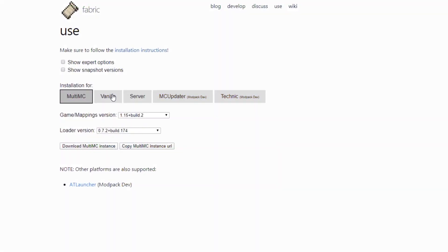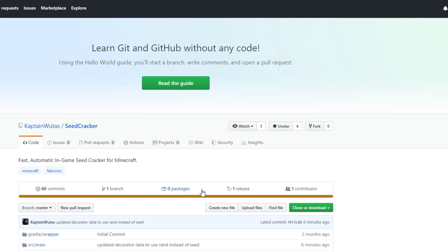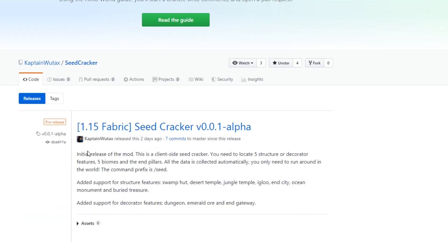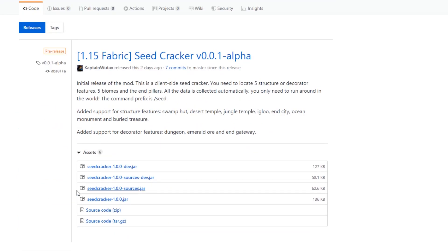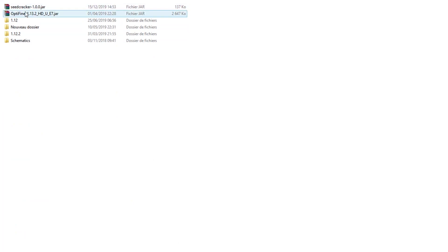First off, you need to download the Fabric mod folder — either the MultiMC instance or the vanilla one. For the vanilla, just execute the .exe, which will create a new profile, or use the .jar to create that profile. Now that you have that profile created, you need to go to the GitHub link in the description and download the latest release. You then put it at the root of the mod folder inside your .minecraft folder, and then it's done.